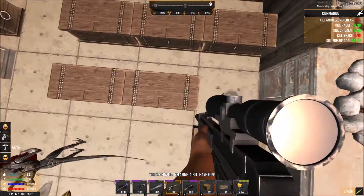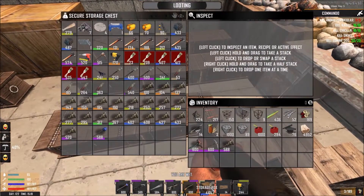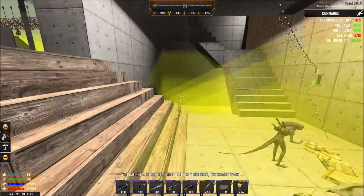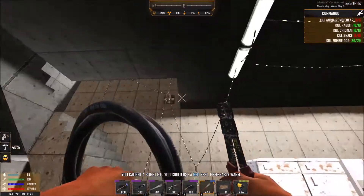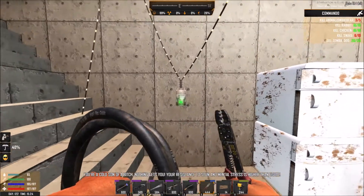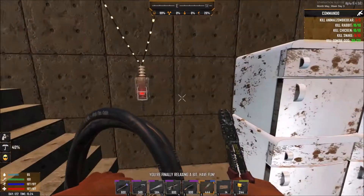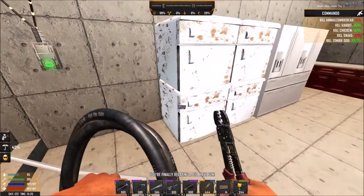That reminds me — speaking of food and upstairs, we need a wire tool because we need to quickly connect the fridges upstairs. This isn't supposed to be on the same circuit as the lights, because if you turn the lights off the fridges will also turn off. So we're going to go from the relay directly to the fridges.